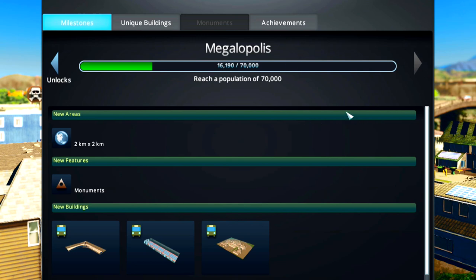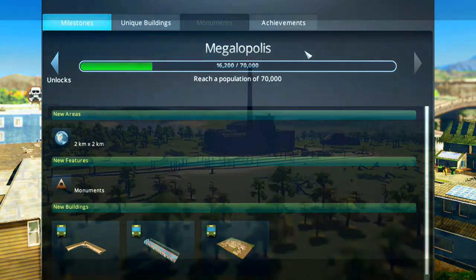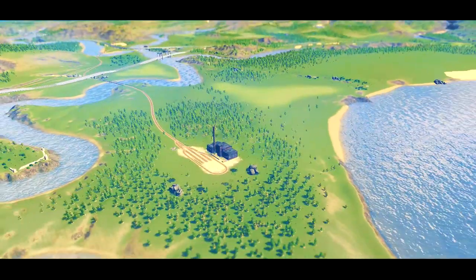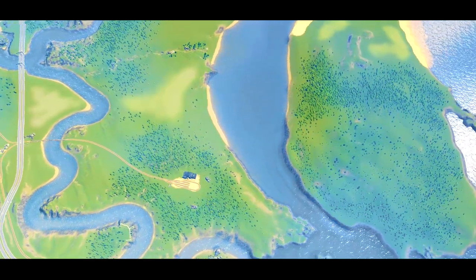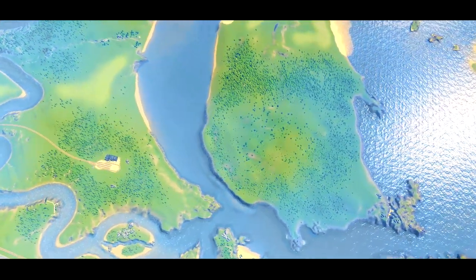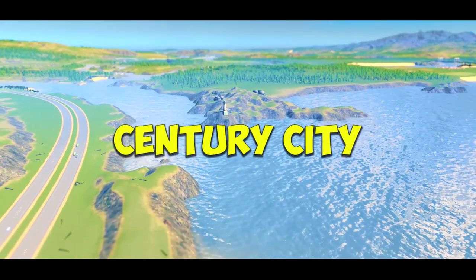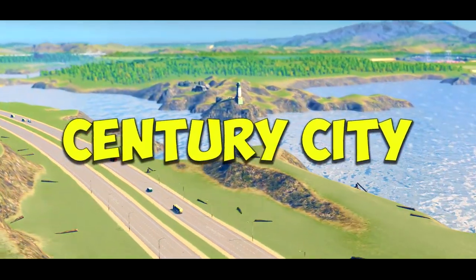As with all of my let's plays this one does have a purpose, and our purpose is to reach the goal of 100,000. Once you reach the milestone of 70,000 and open a megapolis you get the option to build the international airport, which we're going to do. But the out and out goal for this series is to reach a population of over 100,000, hence why we're going to name this city Century City - a rather fitting name to match my 100th upload with the goal of getting to 100,000.